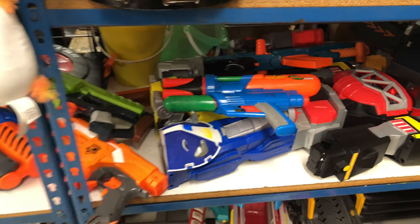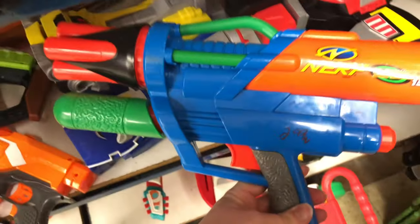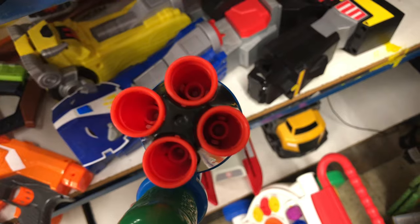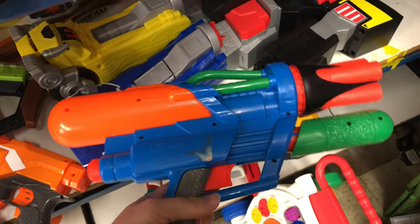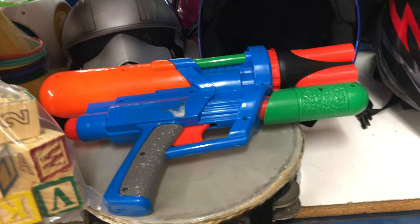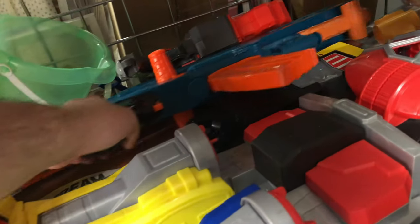Stop number four. Let's see what we got — starting out pretty with an old school blaster. We got the Super Max 1500 for $2.99. This thing took some interesting shaped darts — the Super Max darts, they called them. Air-powered blaster. Pretty sweet looking find. Three bucks. Put that up there with that tambourine for a second.